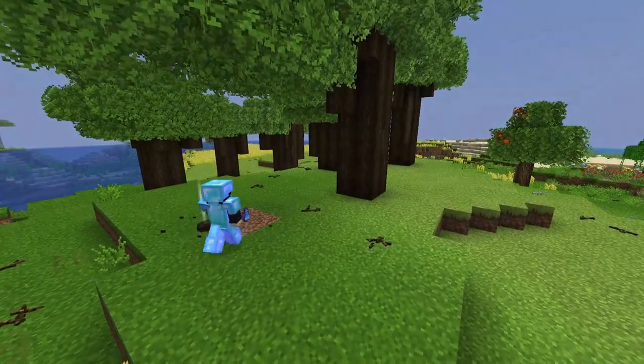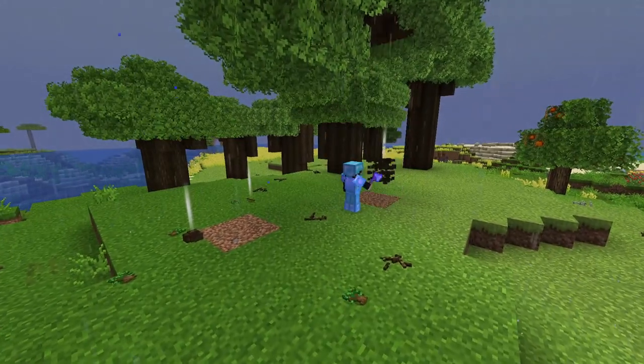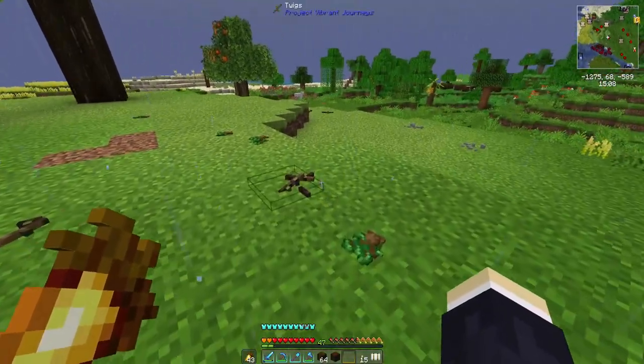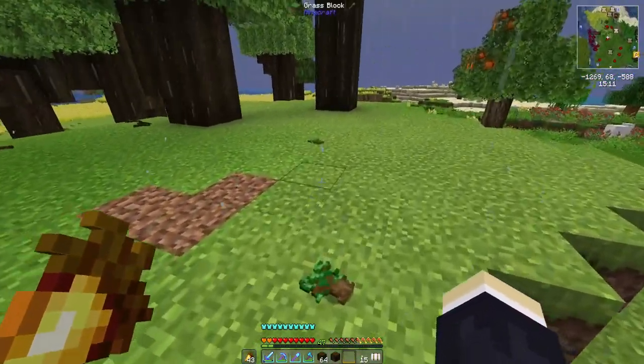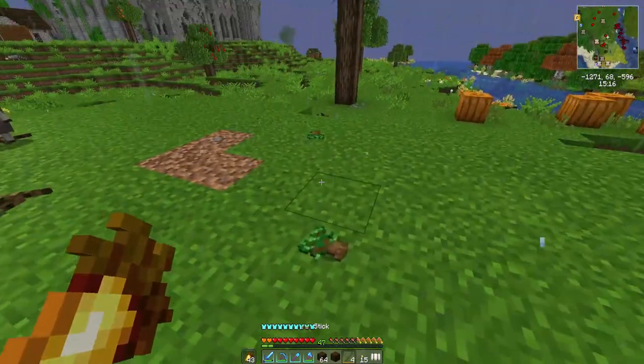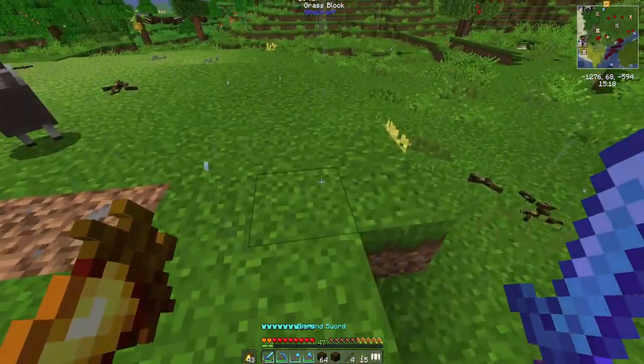The first thing we will do is chop down a bunch of trees and collect the wood, because those will be used by the builder to build the different kinds of structures. We'll also make sure to collect all of the saplings because they are used in some of the recipes and also by some of the NPCs to complete their day-to-day tasks.